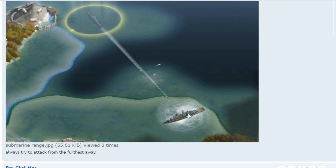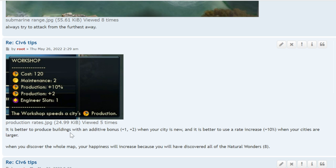Always try to attack from as far away as possible. When choosing buildings, it's better to produce those with an additive bonus (plus one or plus two) when your city is new, and better to use percentage increases (plus 10%) when your cities are larger. For example, if production is 1, plus two brings it to 3, but plus 10% still leaves it at 1. If production is 30, plus 10% brings it to 33 while plus two only brings it to 32. Use percentages for large cities and additive bonuses for small cities.